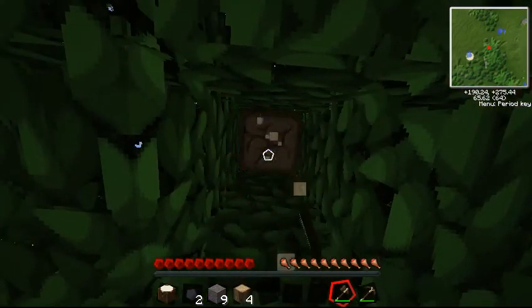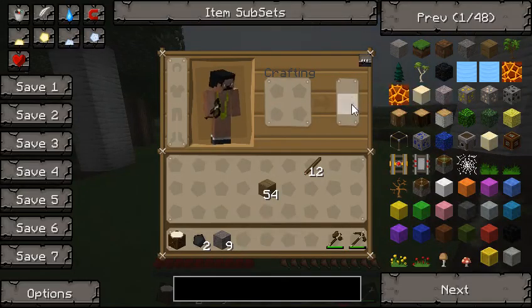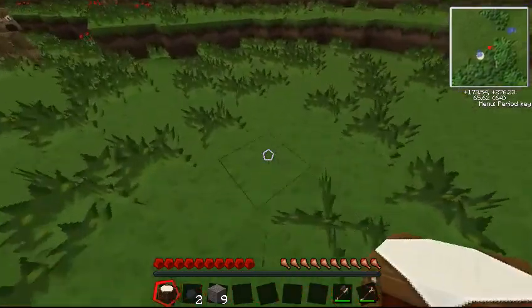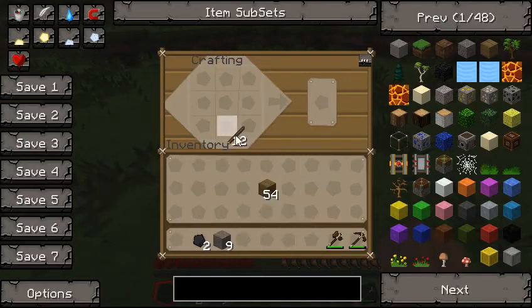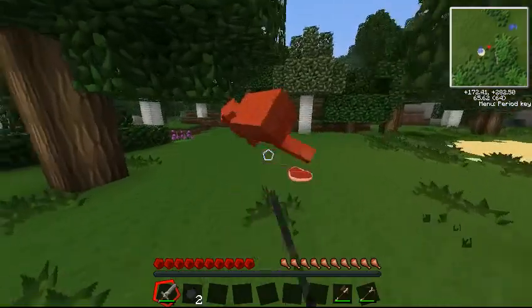First thing: make a base of operations. And then we are going to get some coal, get a lot of resources. Oh — hello there. I'm sorry, I'm going to have to kill you. Bye.